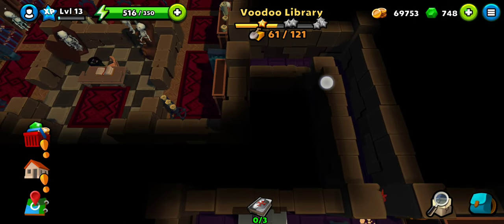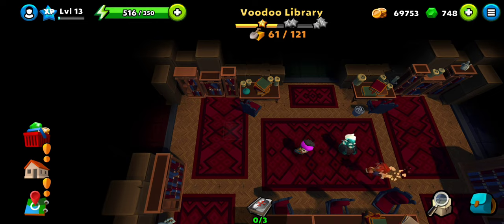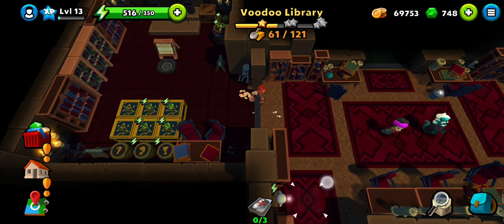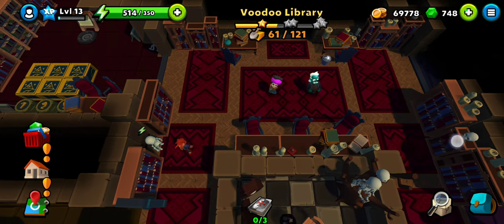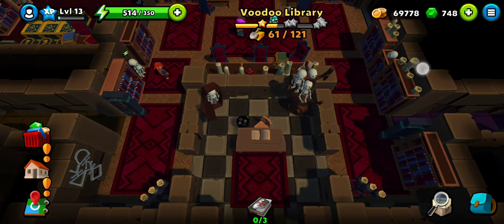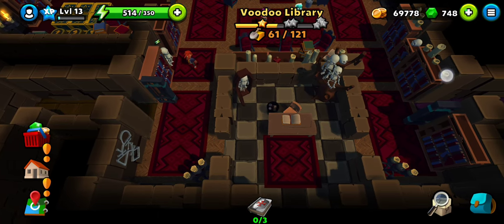We are done with the sacred rooms — it's time to get the books from the main rooms: red, green, and blue. Let's begin with the red one. Looks like there is somebody giving us hints in exchange for energy. That's not something we want — I will solve it myself. There's another shining bucket here, nothing in there.